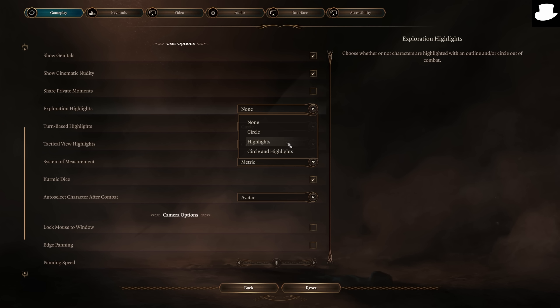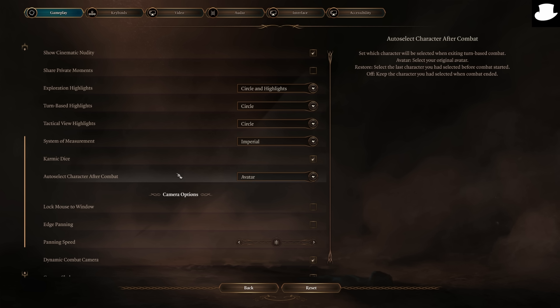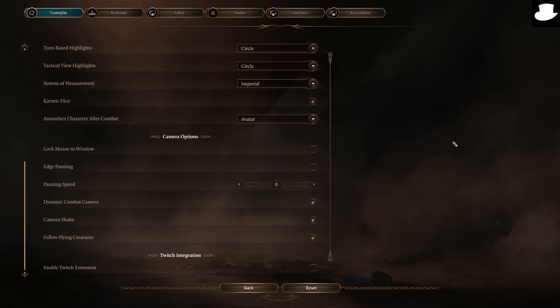Exploration highlights, circle and turn-based highlights, tactical view highlights, system of measurement — metric or imperial. Karmic dice is there as well. Auto select character after combat, lock mouse to window, edge panning, WASD camera movement, panning speed, dynamic combat area, camera shakes, follow flying creatures, and enable Twitch extensions. The Twitch extension is honestly fantastic, and I love that there's a description on the right-hand side explaining what it actually does.